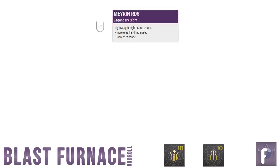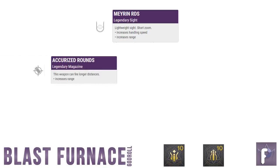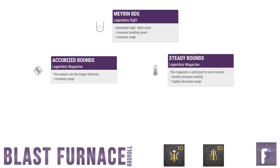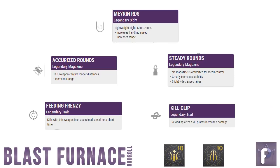So let's review — what is our PvP God Roll Blast Furnace? For M&K users: a Range Masterwork. For Controller users: Stability. Whichever scope you prefer, but I'm going with the Mehrin RDS short scope. Accurized Rounds on mouse and keyboard, or Steady Rounds on controller — although Tactical or Flared Mag would also be fine. Feeding Frenzy and Kill Clip. Put it all together and you have a monstrous, hard-hitting pulse rifle that can punch holes in any guardian at mid-to-long range.